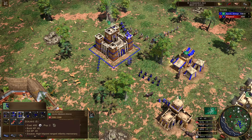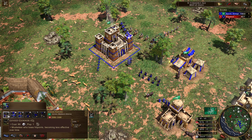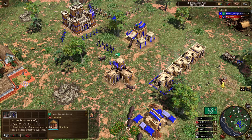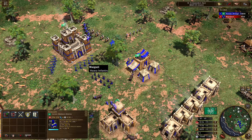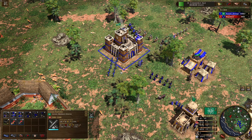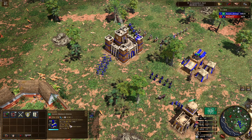You've also got access to the Zuwa in age two, which is available here but is a very expensive mercenary unit — I wouldn't advise using it. You also have access to the levied gunner, which is like a minuteman musketeer, and the levied spearmen and levied bowmen as well, all of which lose hit points over time. There is a card in age three for the Magadite that will give them additional attack against cavalry, which is definitely something to consider if you're going to be making Magadites.